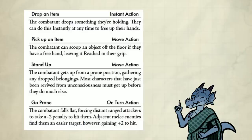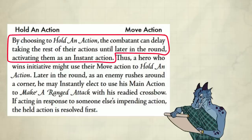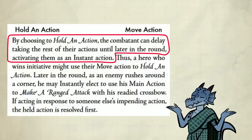Standing up is a move action. Hold an action costs a move action. By choosing to hold an action, the combatant can delay taking the rest of their actions until later in the round, activating them as an instant action. It's straightforward.